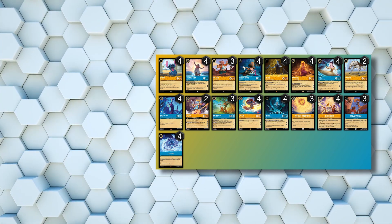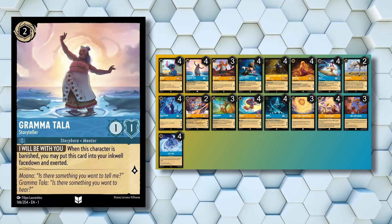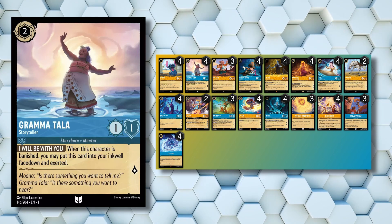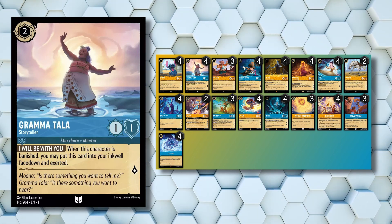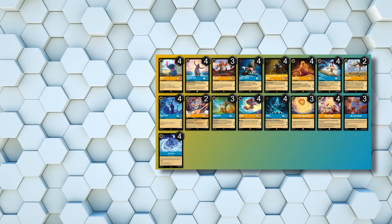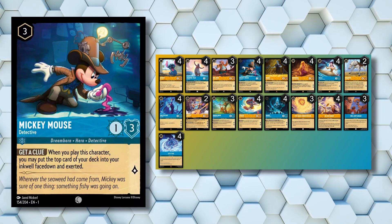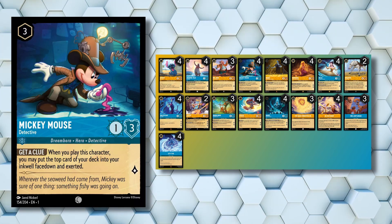Speaking of 1 and 2 drops, our only other one is 4 copies of Grandma Tala Storyteller. While Grandma Tala offers a good ramp option, she is also a payoff for Stitch Rockstar and Stitch Carefree Surfer, and as a 2-drop is also a candidate to sing 2 of the 3 songs this deck runs. Moving on to 3 costs, we start with another ramp card and 4 copies of Mickey Mouse Detective — probably the best ramp card in the game — which helps this deck get to high ink counts for later payoffs.